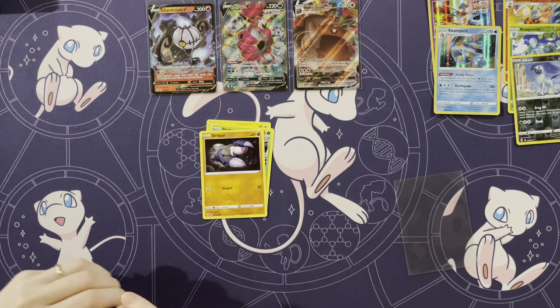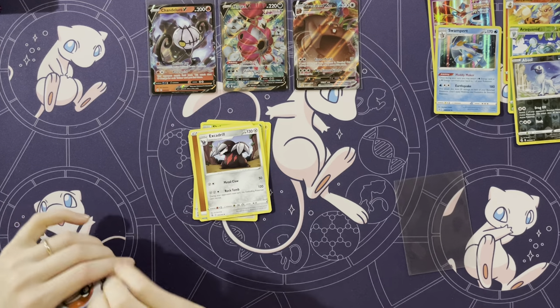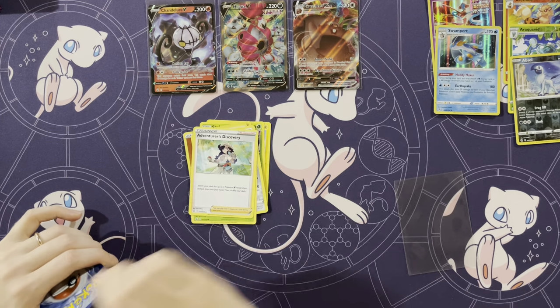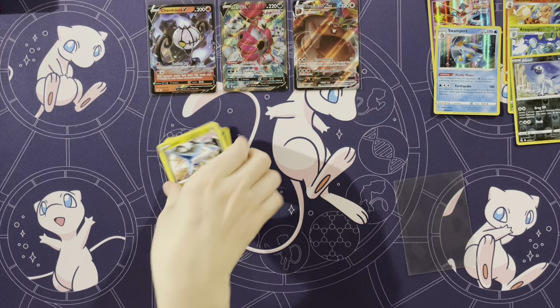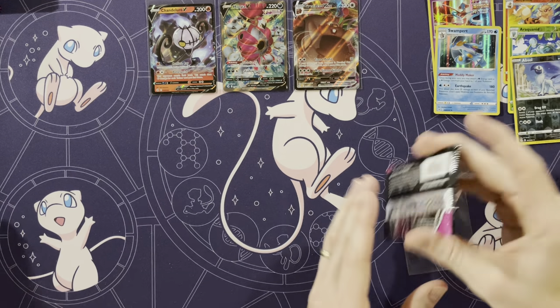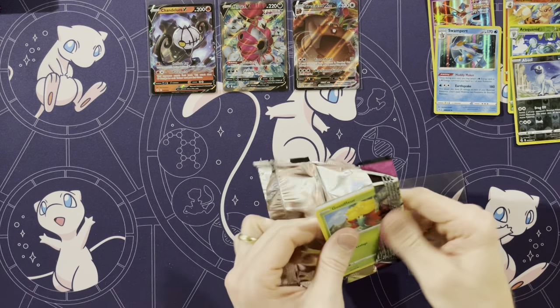Shinx, Shelmet, Drilbur, Bunnelby, Mudkip, Energy, Excadrill, Trevenant, Adventure's Discovery, Phalanx. Oh, Latios — not even a holo. I'm having a lot of downtime here though. You've had a lot — it usually has some holos at least.